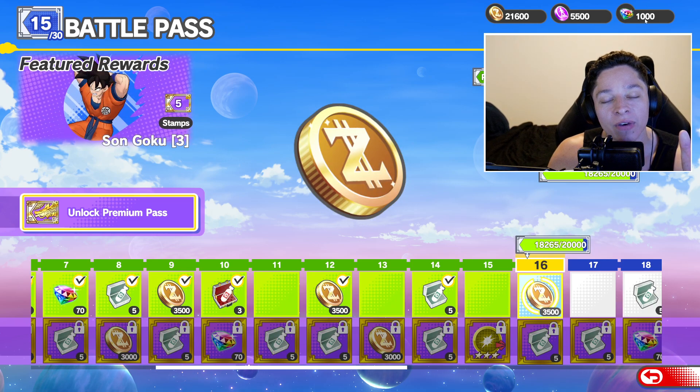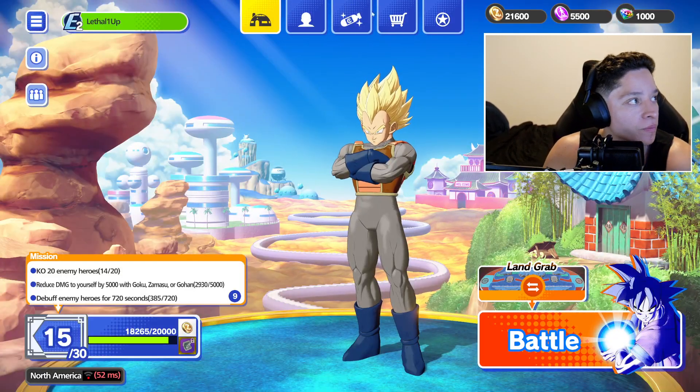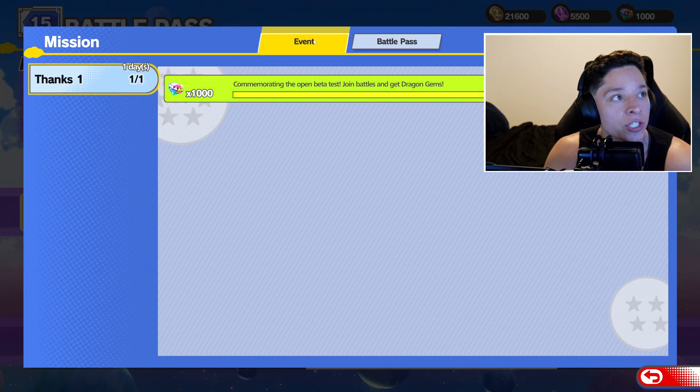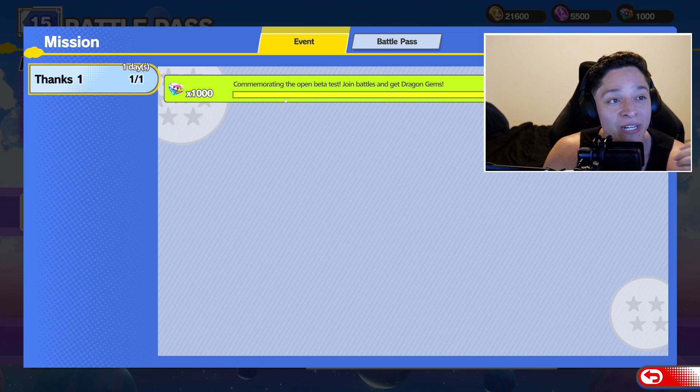For those of you wondering why I have a thousand dragon gems or how did I get a thousand dragon gems — essentially there was a mission with this newest update that came out with land grab. It's part of an event commemorating the open beta test: join battles and get dragon gems. I think I just did one match and I got a thousand dragon gems. So right now in the beta if you're trying to figure out how to do this, you should have gotten it just from playing the game.